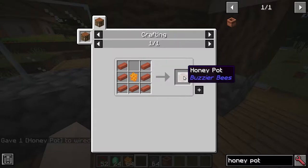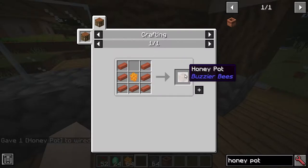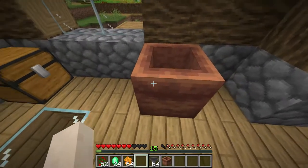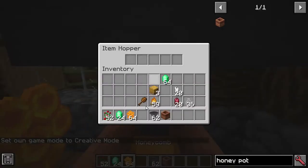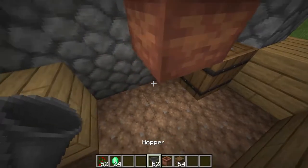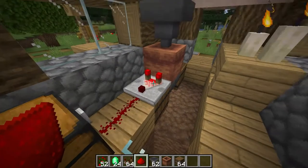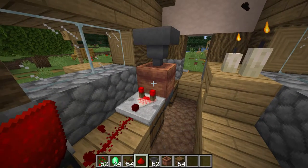This item here is the honey pot, which uses honeycombs and is the workplace block for the apiarist villager. You can insert some items in there and also extract the honey blocks out. The honey pot is also going to have a comparator output.